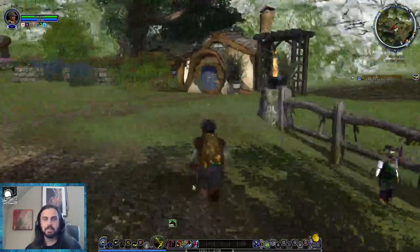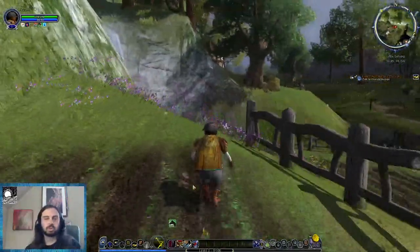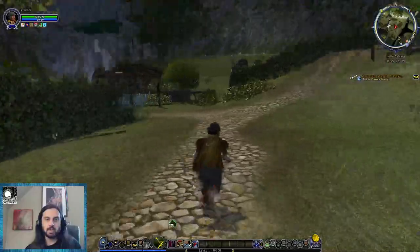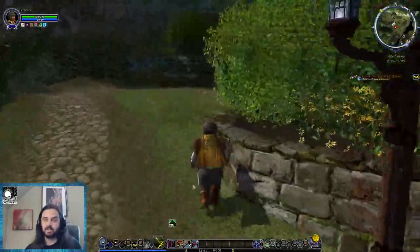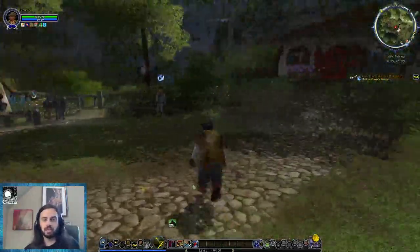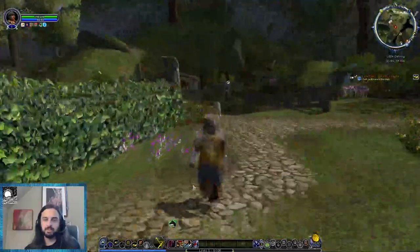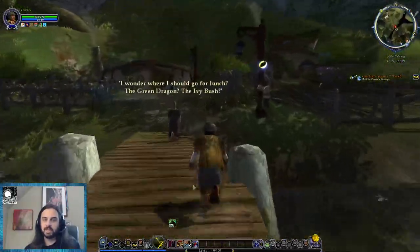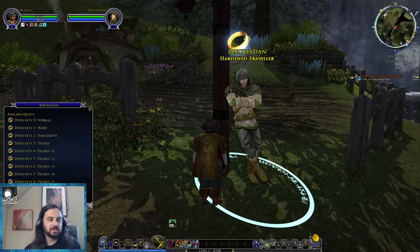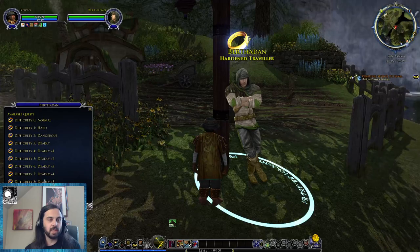Even though we have our horse, we're going to leg it because Little Delving is such an underappreciated area. This is interesting — this is the first Hobbit I've rolled here on Treebeard. Here's the shady looking ranger. This is the way to set the difficulty, which I hadn't looked at since they changed the wording — it actually went in order of difficulty.